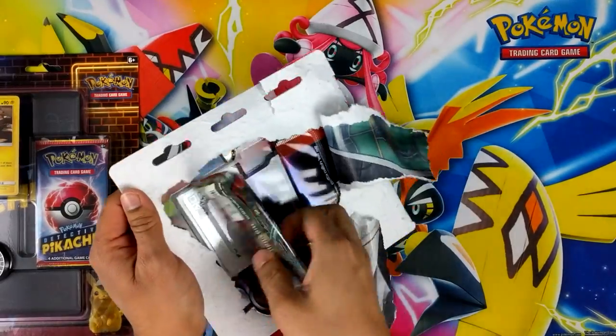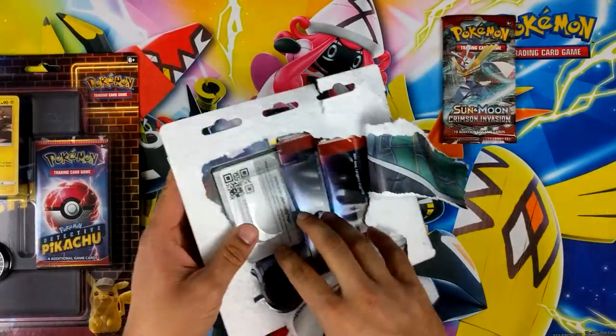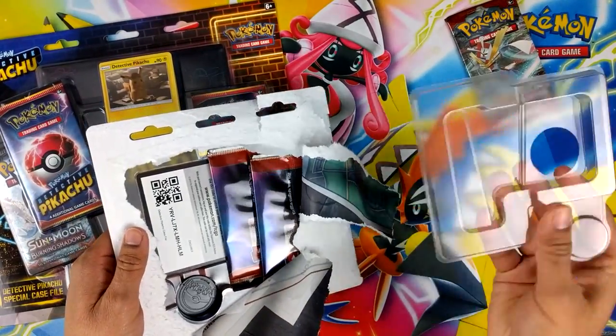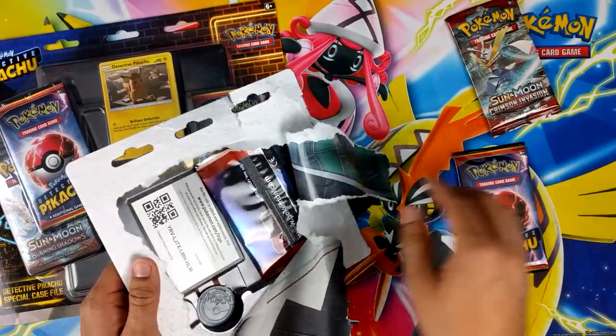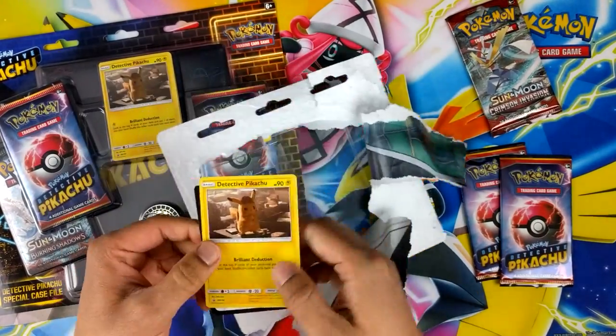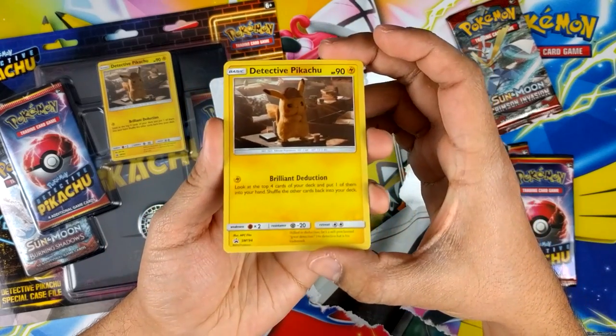I guess the only difference is one has a Crimson Invasion pack and the other one has Burning Shadows. There's a code card there for you. There's two Detective Pikachu packs. So a quick look at the promo.